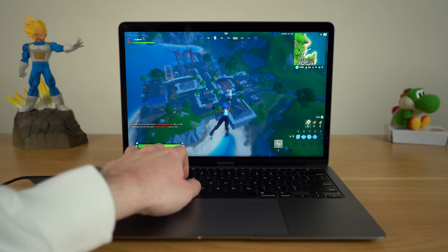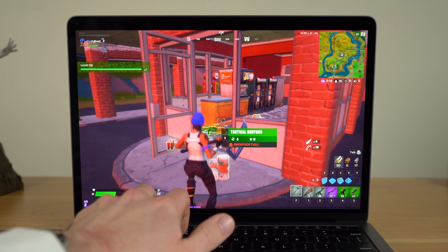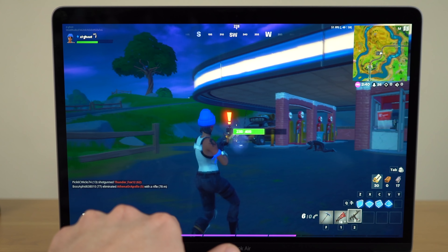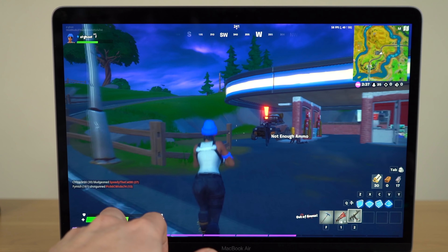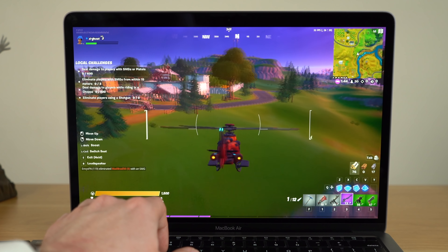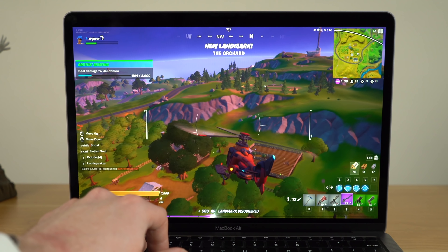Another popular request was Fortnite. Fortnite I have had issues with in the past on macOS — the game is not that well optimized for macOS, it should be able to run a lot better than it does, and that's mostly due to the developers rather than the graphics situation on the MacBook Air. My expectations were low, so I set it to low settings. We were able to hit 60 FPS; however, the frame rate was not stable — it was dipping below 60 FPS constantly throughout my gameplay. The good news is it usually hovered in the 45 to 60 FPS territory, so if you want to play Fortnite on the MacBook Air at least on low settings, you can do it.